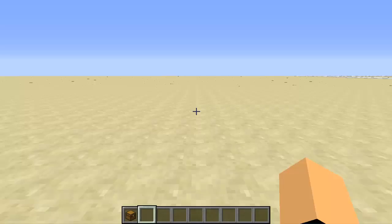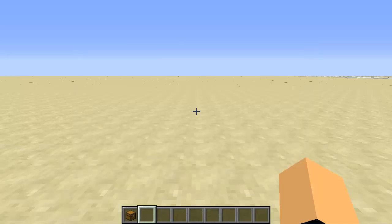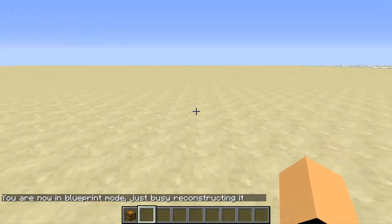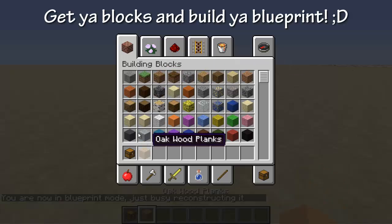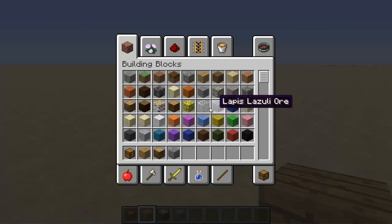Once you're on Minecraft, let's say you have an amazing idea to build a huge mansion that you feel like you'll forget if you don't create it now, but you don't have the resources. With Blueprint Builder, you just type /bp and it'll send you into blueprint mode.